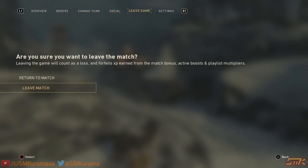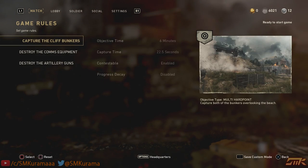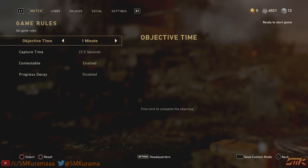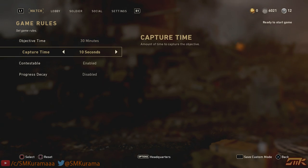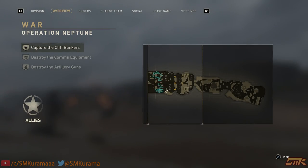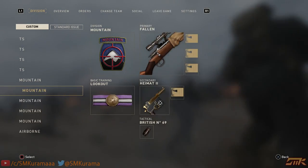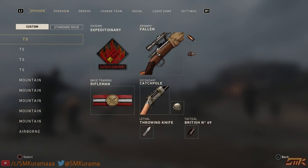Last map is Neptune. Same again — go to objective options, make time as long as possible, capture time as fast as possible. Load into Neptune and wait for the announcer to talk — you can see it in the overview, just wait for it.